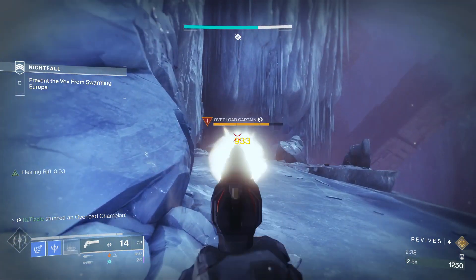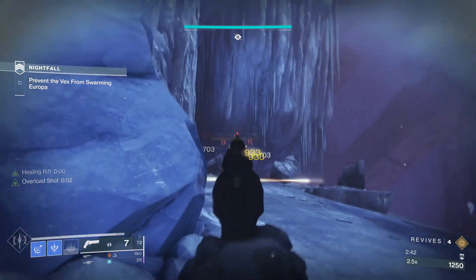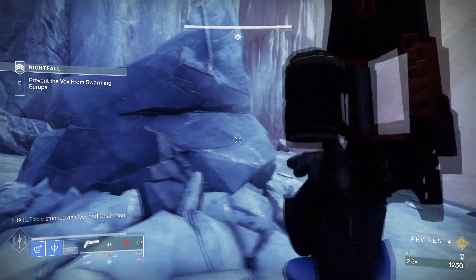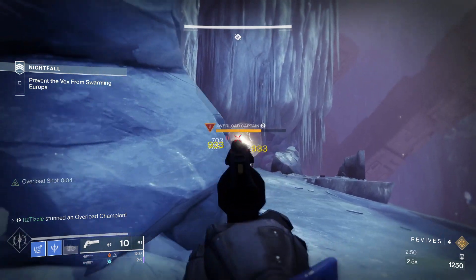My hand cannon has Time Payload, therefore I only need 2 shots to get a stun. Do yourself a favor — if you are running GMs, get a hand cannon with Time Payload or even Explosive Payload. Both work to stun a champion in only 2 shots.